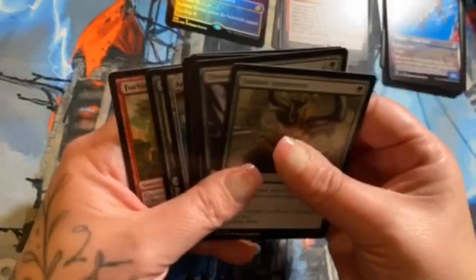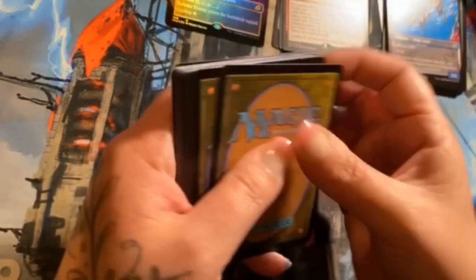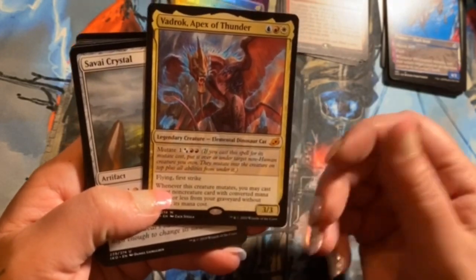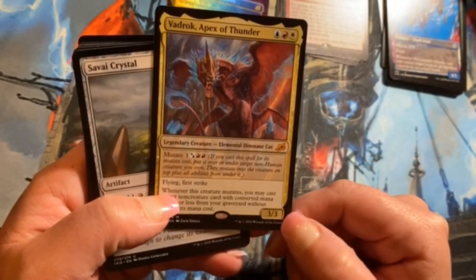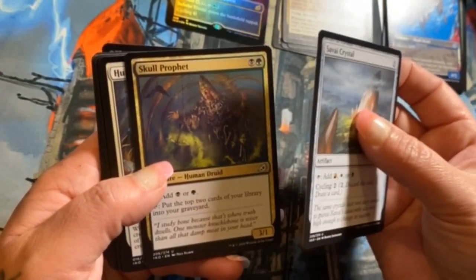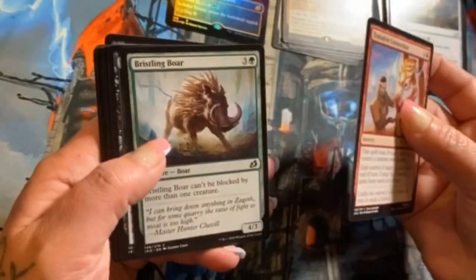I think I like the old Frost Lynx art better — I don't mind the new one but I just really like the old one. That's an interesting reprint as well. There's a land — oh, a mythic! Vadrok, Apex of Thunder, pretty neat. Uncommons: Survive, Crystal Skull, Primal Huntmaster. Liger — every time I hear liger I think of Napoleon Dynamite.